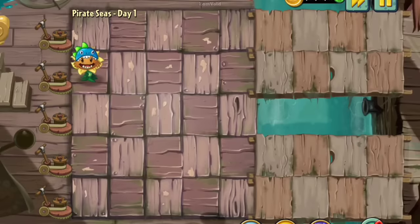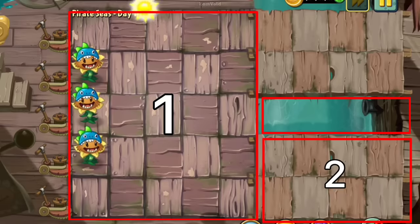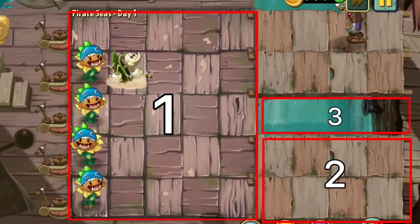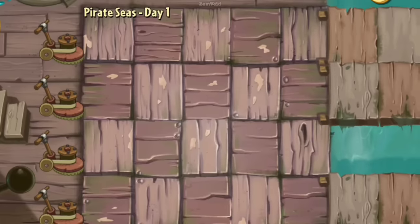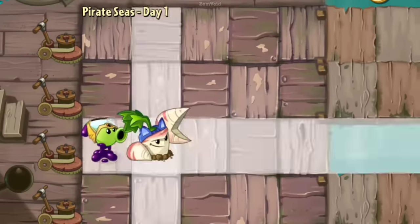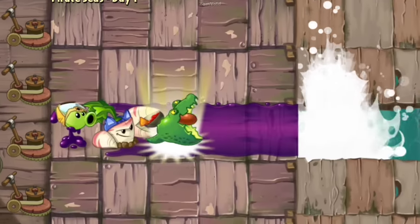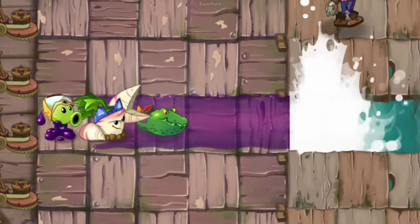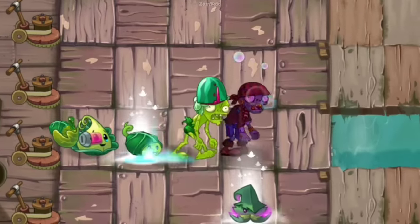Number 6. In Pirate Seas, the lawn is separated into three sections. The half towards the lawnmower functions as it normally would; second are the planks connecting the zombie ship to Dave's house; and the last part is the sea tiles, where no plants can be planted and zombies instantly die if they land in the water. Even lily pads cannot be planted on sea tiles. This means that plants with special abilities such as the Goo Peashooter, Parsnip, and Guacodile are unable to use their plant food effect on these tiles, as they simply fall into the water. Turkeys launched by Turkey Pult, Zomboids, and hypnotized zombies will also fall into the water.